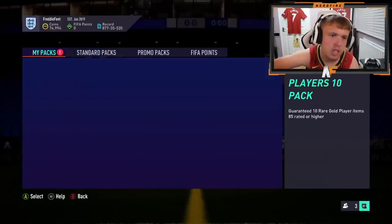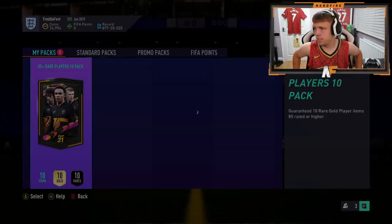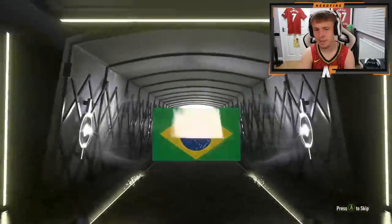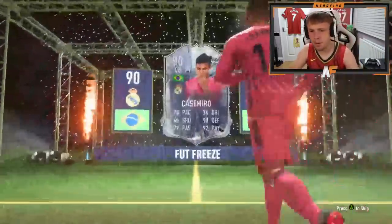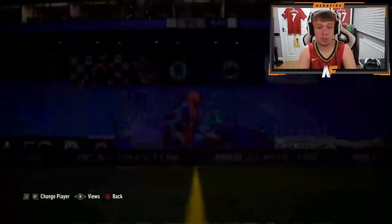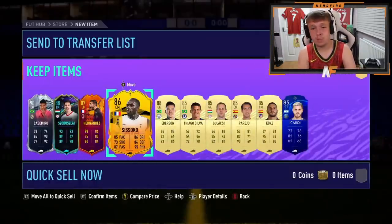Shout out to my man Fred Effects with the 85 plus times 10, the first one on Xbox for the video. He's cracked it open - hopefully no buffering. A Foot Freeze Brazilian center back - Casemiro. That's like the third time we've seen him out of one of these packs. What does he get behind Casemiro? That Shizuko is probably still usable as well - a decent-looking card even at this stage of FIFA, as a defensive midfielder. Not the worst.